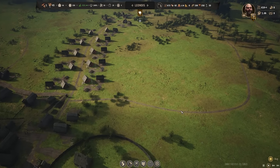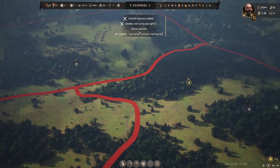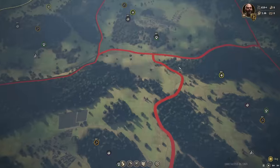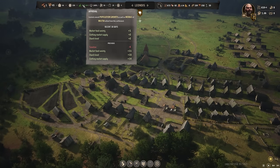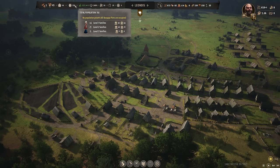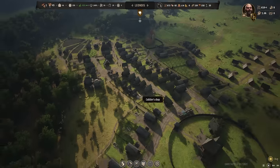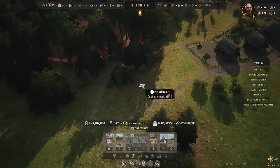I think the default is max one bandit camp per year, but I'm also wondering about raiders since raiders are separate from bandits - the bandit camp spawning and then you also have raiders coming in. Our approval's looking great because of the clothing. No population growth, all burgage plots occupied - so we should pop some more in. We're going to pop some more in here, just haven't got round to actually slapping them in yet.